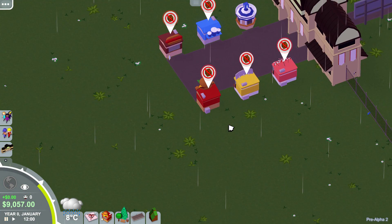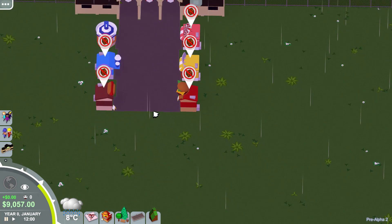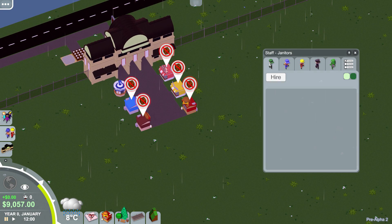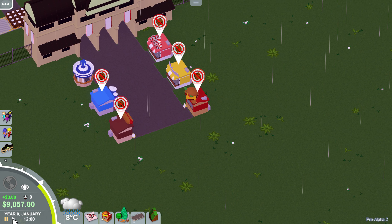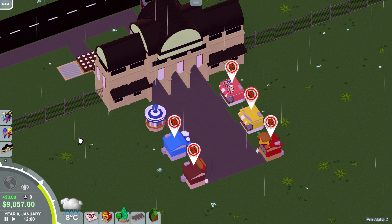In order to get material to the shops, we have to hire a few guys. There are janitors, workmen, mechanics, security, and entertainers. For now let's just hire one workman. These wages really add up, so I'm going to be very careful with how much staff I build up at the beginning. I should probably just start pressing play on speed one — there are three different speeds in this game.